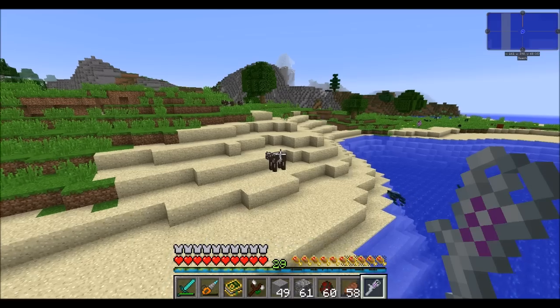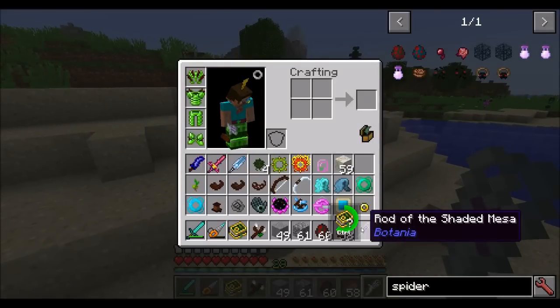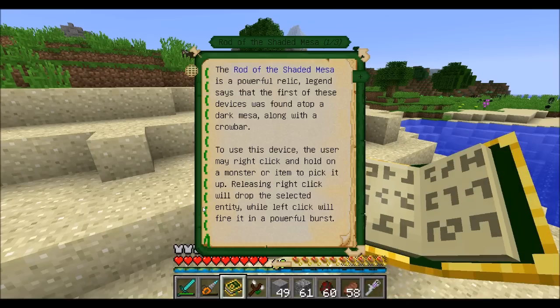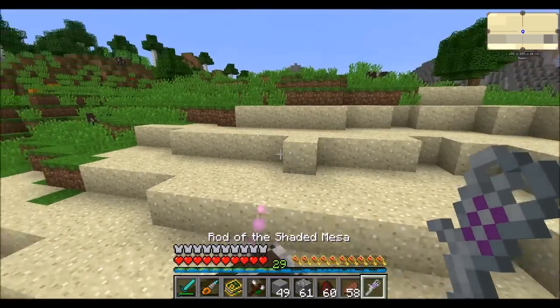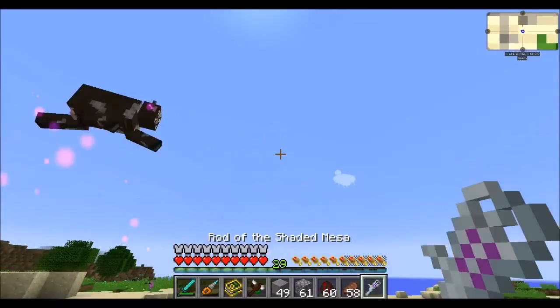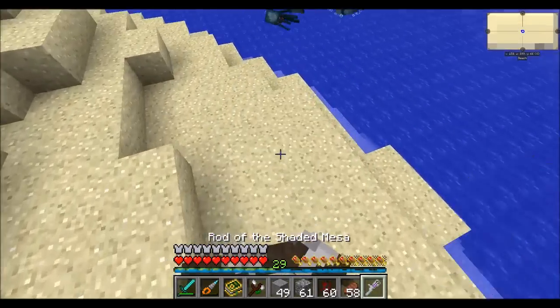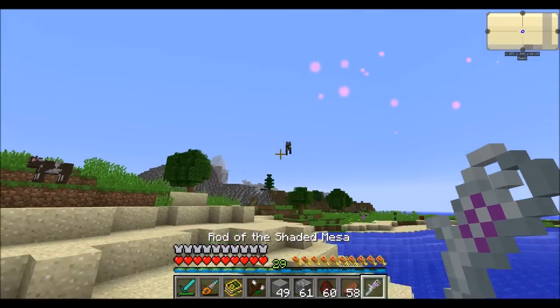Another nifty one is the rod of Shaded Mesa — see if you can figure out where the reference is coming from. The rod of Shaded Mesa allows you to right-click and hold right-click to pick up a creature, and then you can right-click to release them or left-click to send them flying.